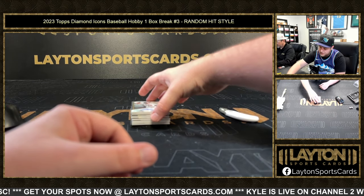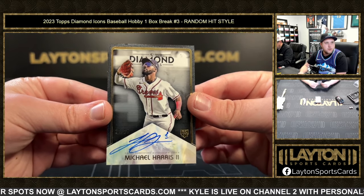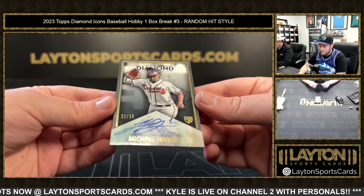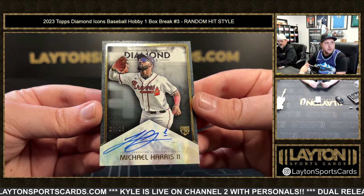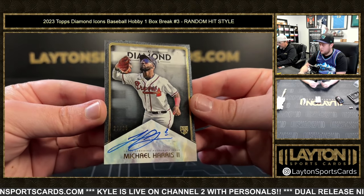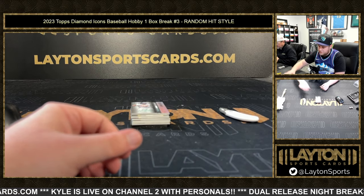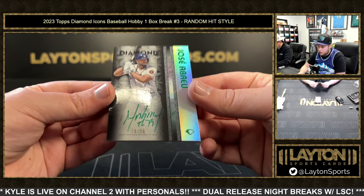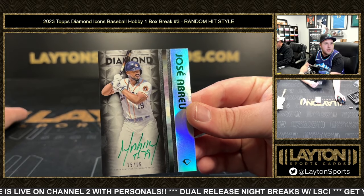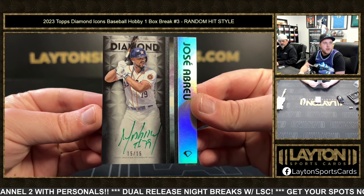We've got rookie Michael Harris, 22 of 25 — Mr. Michael Harris on the rookie autograph. Gorgeous there as well, 22 of 25, so sick. Next one up is going to be 15 of 15, Jose Abreu on the green ink. Green ink, Jose Abreu.